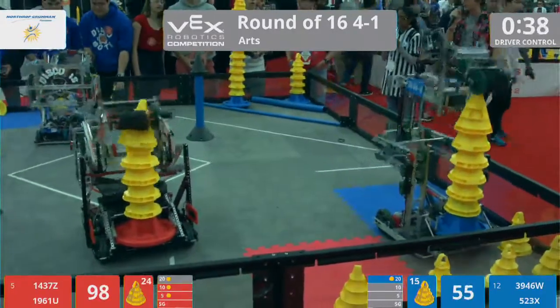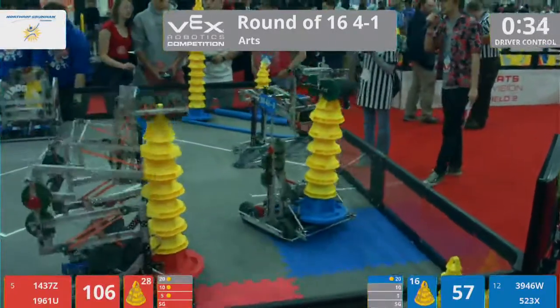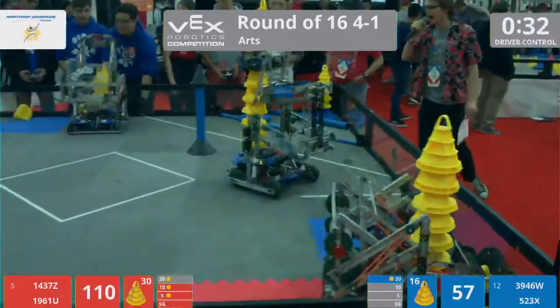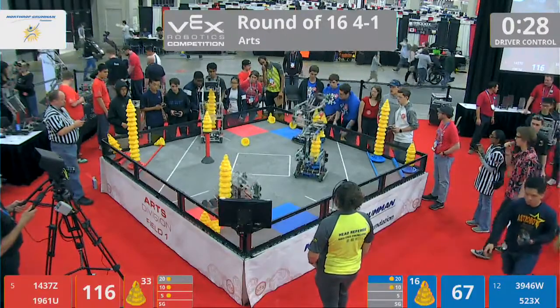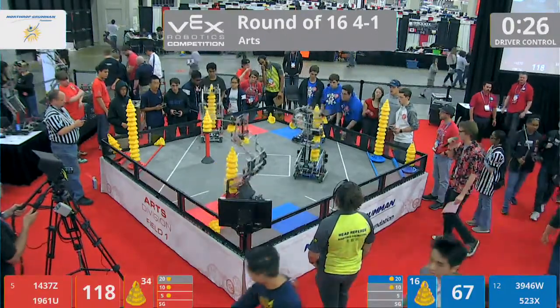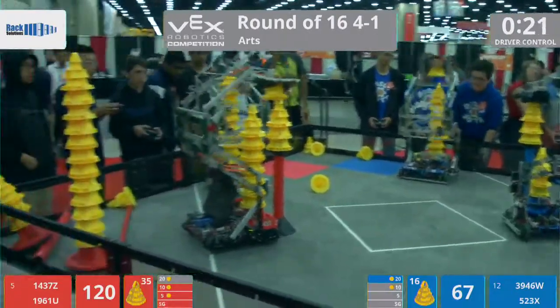40 seconds left in the match. The Disco Bots moving over to their loader station. Meanwhile, 1960 — they're already over there. I see five, six, seven — they're handing over eight more. This could be a mega stack for the Red Alliance. Blue trying to equal them. Meanwhile, the Sun Devils at midfield, taking back that high stack bonus on the center field.